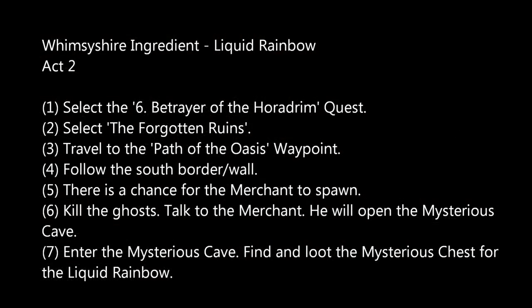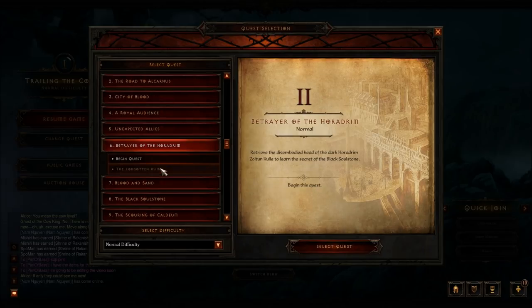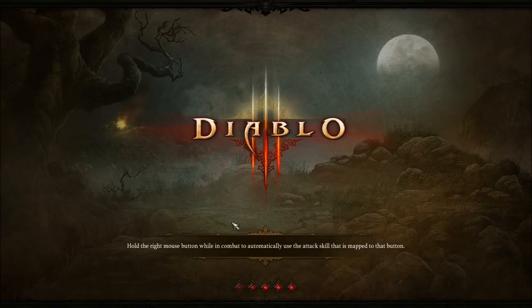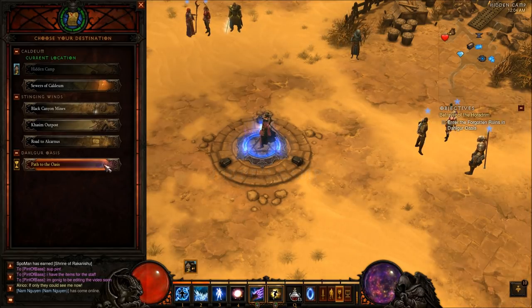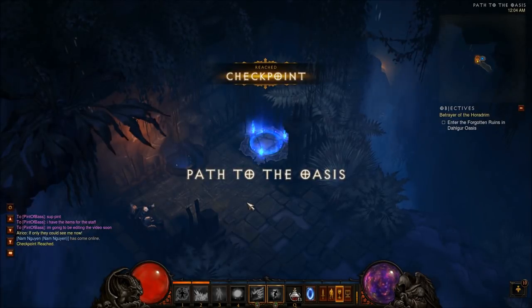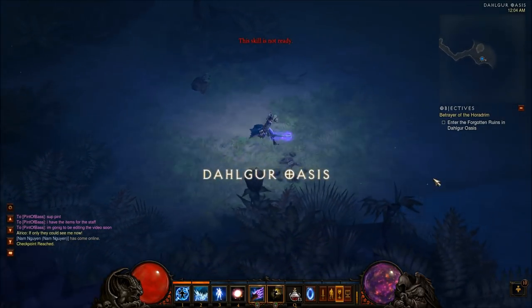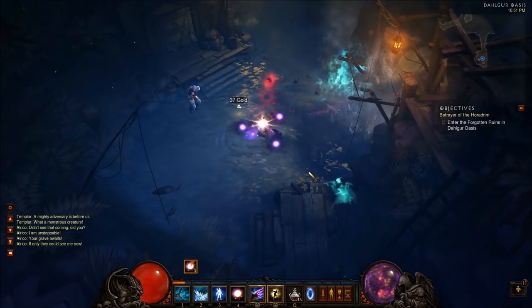The next item is the Liquid Rainbow. It's also in Act 2. You're going to teleport to the Path of the Oasis waypoint and go to the Forgotten Ruins. The teleport spell is very helpful in speeding this process up, especially when you have to do this multiple times because the items don't always spawn and the dungeons don't always spawn.